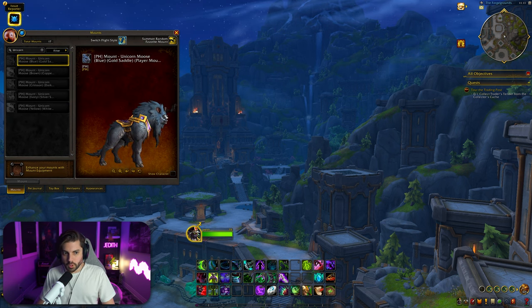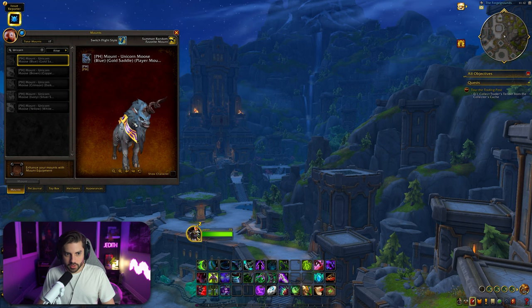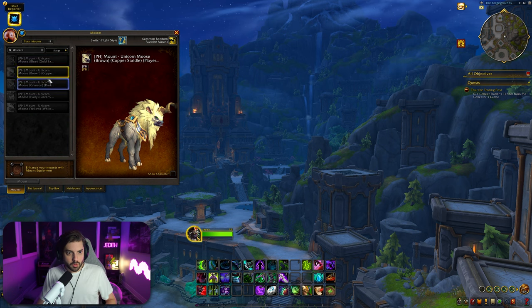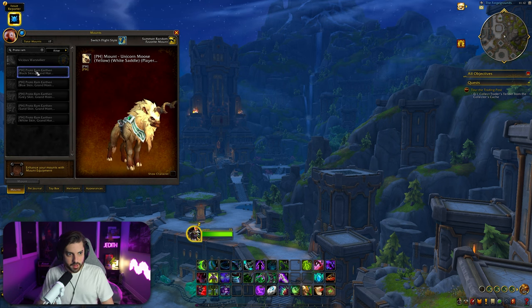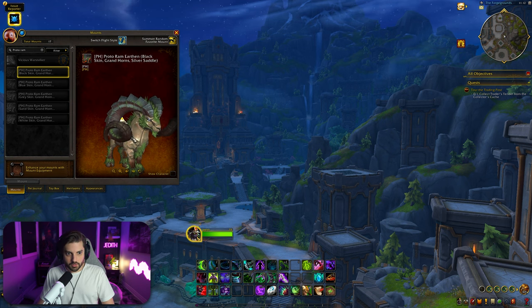Unicorns! Unicorn moose — unicorn meese! Look at this thing, so regal. It's got that corkscrew horn. We've got colors: blue, brown copper saddle, crimson dark saddle, ivory silver saddle, and yellow-white saddle.